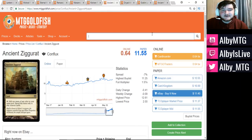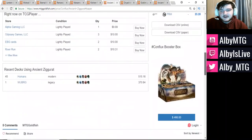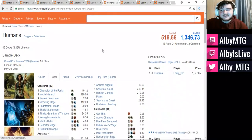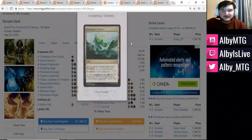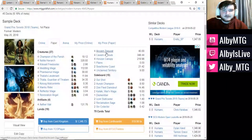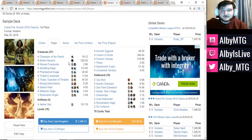The next card is Ancient Ziggurat, right now about an $11.50 card. Previously it was between $3 and $3.75, but once creature decks started to become a thing, you're seeing around $11.50 to $12. The deck mainly driving this is the Humans deck in Modern right now, which is arguably one of the best decks and makes up the highest percentage of the meta. Along with Unclaimed Territory and Cavern of Souls to tap for any color for your Humans, Ancient Ziggurat being another land that taps for any color makes these cards extremely strong and makes the deck very powerful.